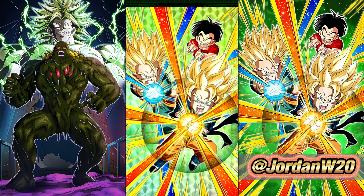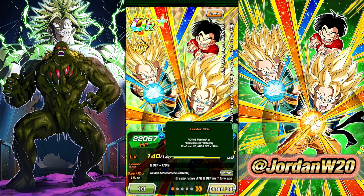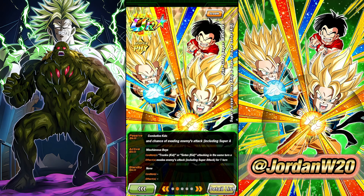This was a big deal because you could run just a full team of Goten and Trunks characters, and it actually worked pretty well back then. So here they are with their EZA. They lead Gifted Warriors and Kamehameha — they were like the introduction of the Gifted Warriors category back whenever they came out.